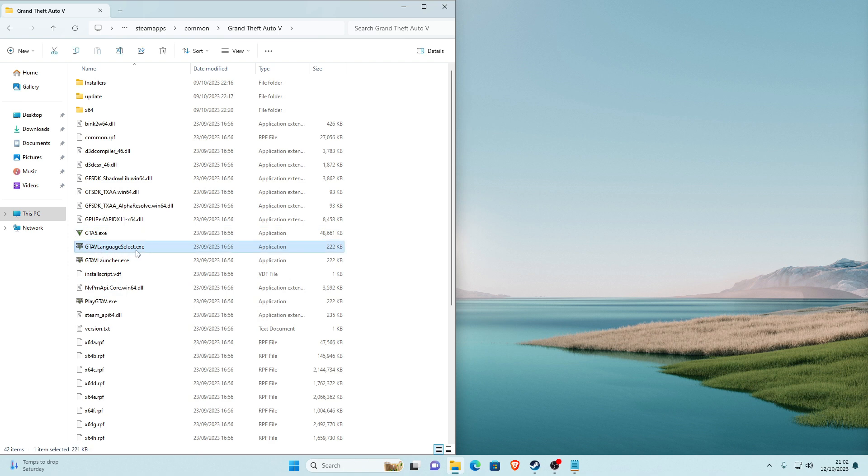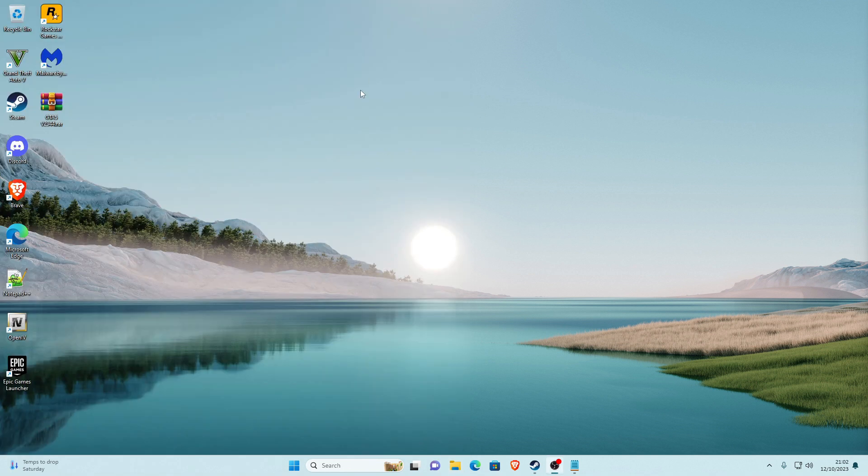The game has now been downgraded to 2944. Make sure you also drag in the LanguageSelect.exe, GTA5Launch.exe, and PlayGTA5.exe from the file — make sure you drag and drop everything in. Once you've done all that, you have successfully downgraded your game and can install whatever mods you want with the downgraded version. If you enjoyed this video, please give it a thumbs up and subscribe. Enjoy the rest of your day — goodbye!